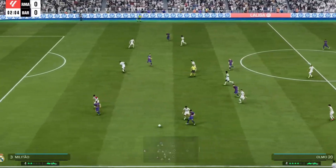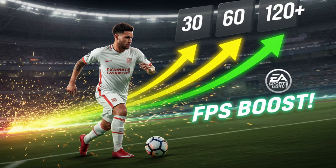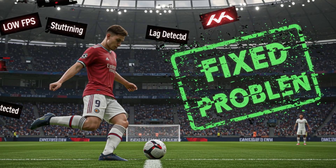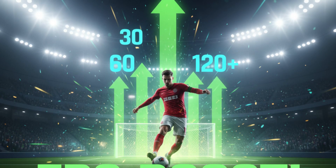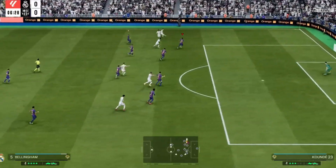Imagine playing FC26 where every pass feels smooth and every shot responds instantly. No lag, no stutter, no FPS drops holding you back. Most players don't realize their PC is wasting performance. In the next few minutes, I'll show you secret tweaks that unlock hidden power and make your game run like it should.